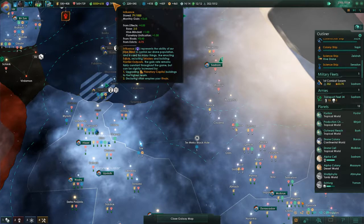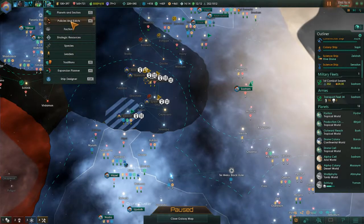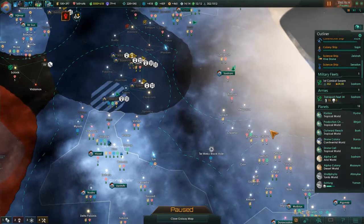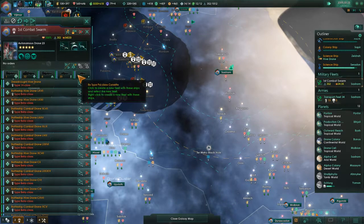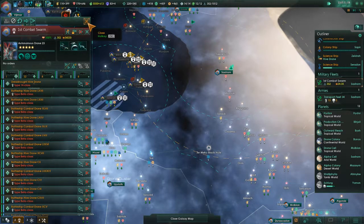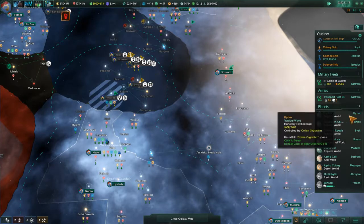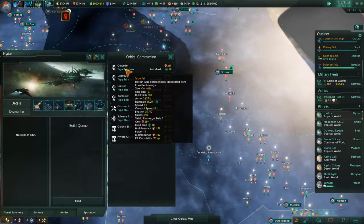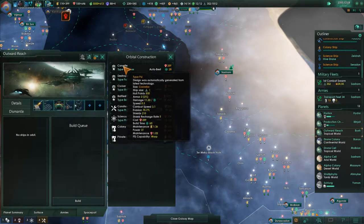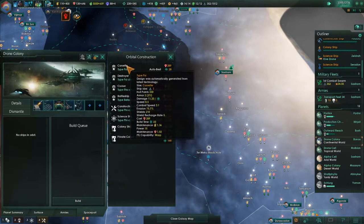What exactly is behind these influence numbers? We're losing from edicts. Crystal Sonar costs us nothing. Droning Optimization gives us extra minerals, but we're close to full on stockpile so let's just take that one down for a while. Our fleet is fully upgraded, but we're a bit underrepresented on cruisers and corvettes, so let's queue up some cruisers and corvettes.